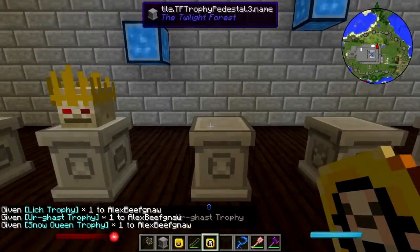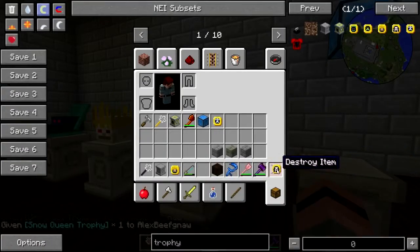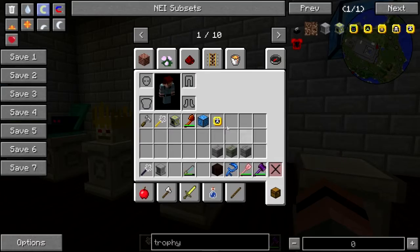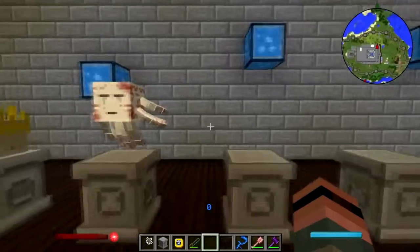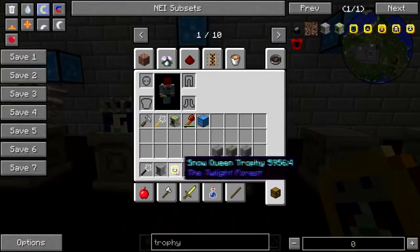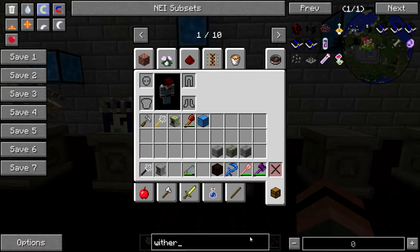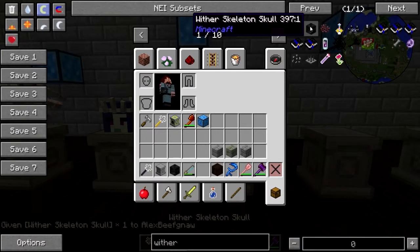Lich — Ur-ghast, wow, oh it's wiggly, that's awesome! Snow Queen. Let's get me a wither skull, because I have earned a stinking wither trophy.